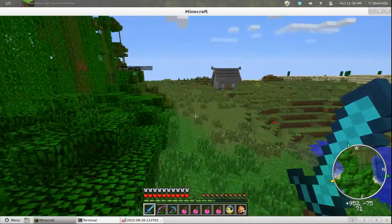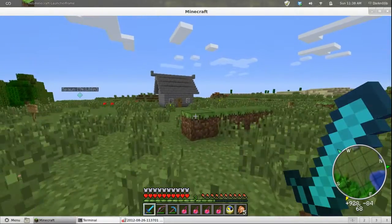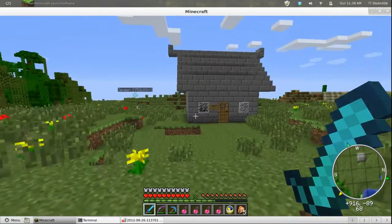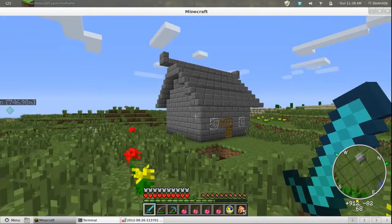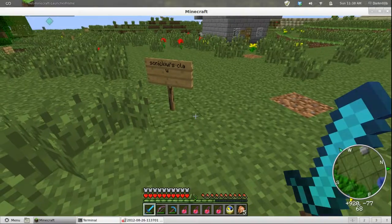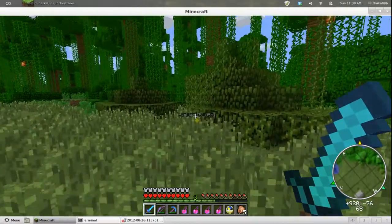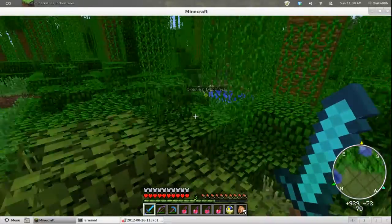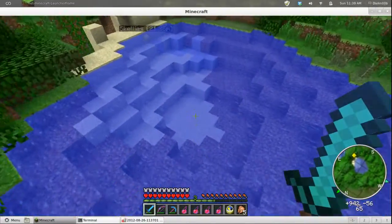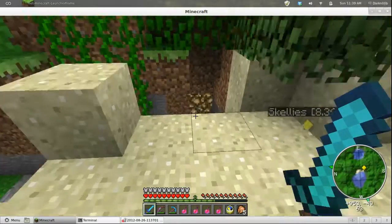There's a house over there — I'll take you down and show you the spawner in a minute. Oh, that is SonicKiwi. Kind of a small house for somebody who's been on here so long — I guess he hasn't had time to do anything. Okay, I'm not going to mess with that, let's head back over here to the skelly farm.